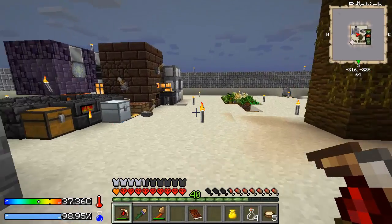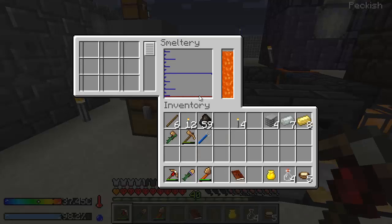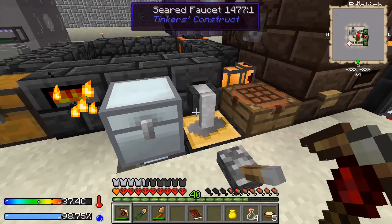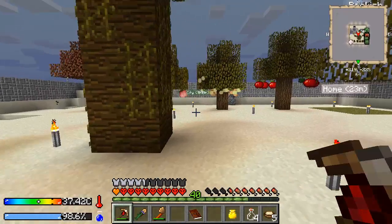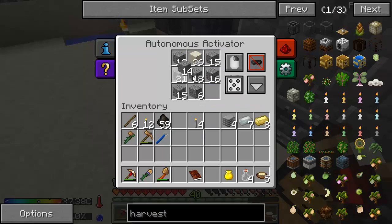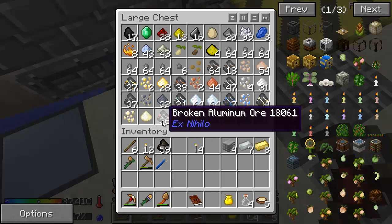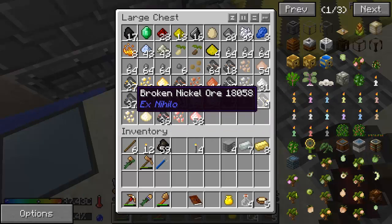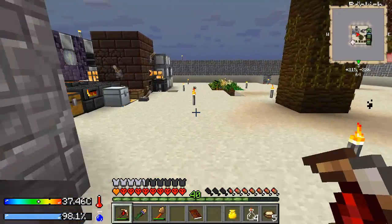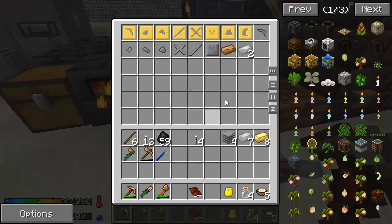All right everybody, we are back. I've got quite a bit of invar and electrum going on here. I took three stacks of cobble, put them down, hammered them, and put them into here — this looks like it's still working on the gravel. Do we get any more nickel? We've got another set, so we get a few more invar. But that should be good for now.